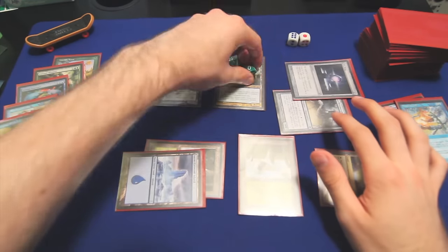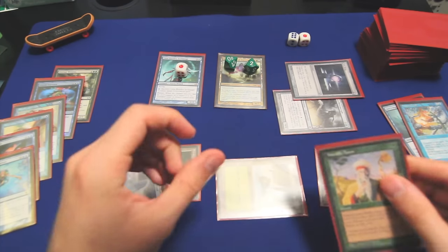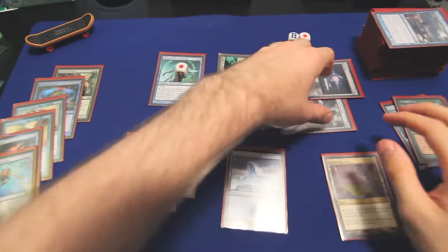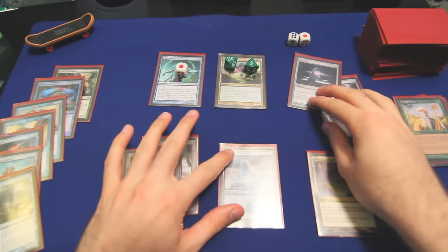At the end of our opponent's turns, we'll bank two mana from Sol Ring, and then with a green we will cast Worldly Tutor and fetch up Deadeye Navigator. Found Deadeye — shuffle, put it on top. We will untap, upkeep, and draw our Deadeye Navigator.